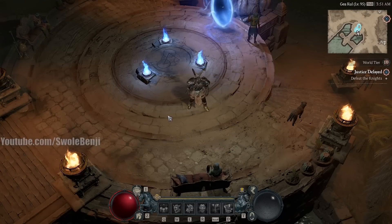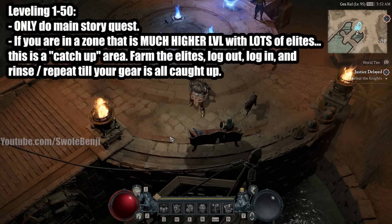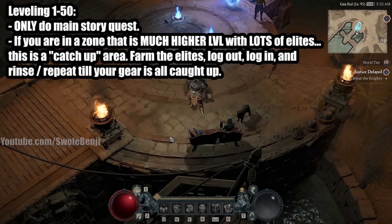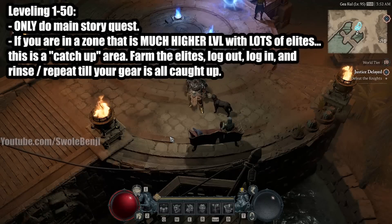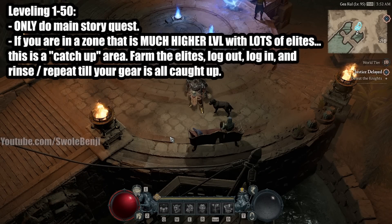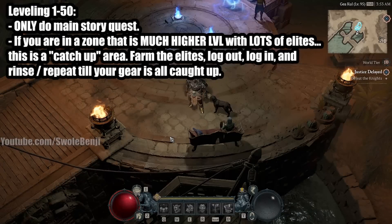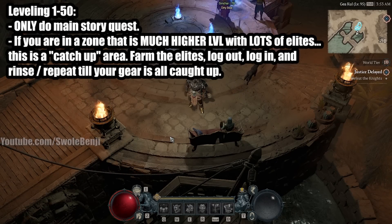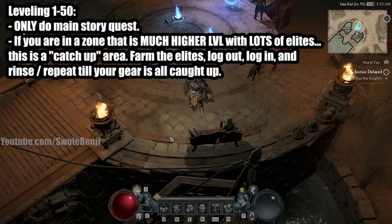I need to talk to you about the most efficient way to level the character and the fastest way to do it, because you don't want to be stuck at a low level playing Rend when you want to be playing Whirlwind. For leveling 1 to 50, only do the main story quest. Do not go and do side quests, don't do dungeons, don't do obols farming and little world events. Just do the main story quest and ignore everything else for now, because it will be so much faster if you go back and do some of that stuff later when you have Whirlwind.